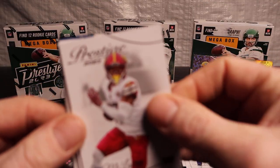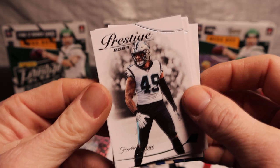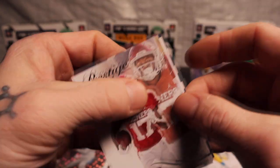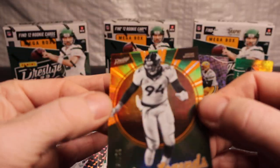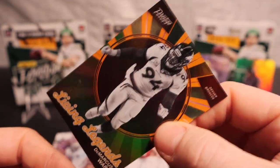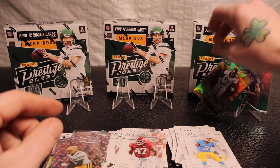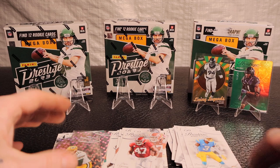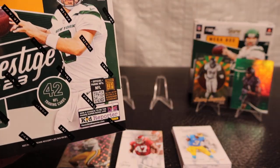Last pack of this box. Let's see if we can't pull out something. We have three numbered cards in the box. Terry, Franklin James Jr., Marvin Mims on the rookie, Byron Young and Cameron on the Extra Points, and then DeMarcus — let's go! — out of 50. 32 out of 50. That's good.